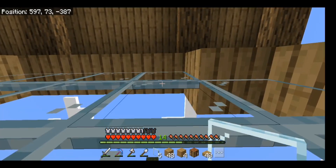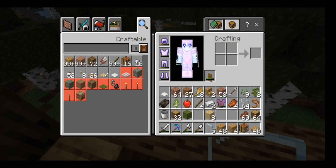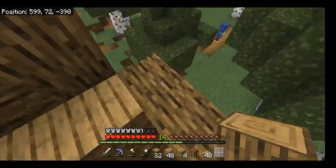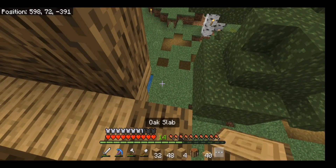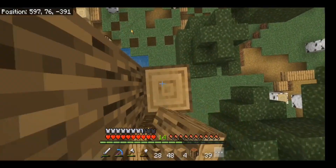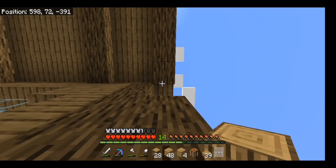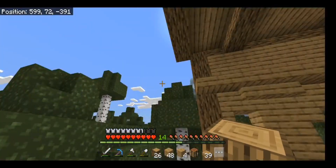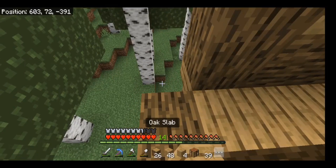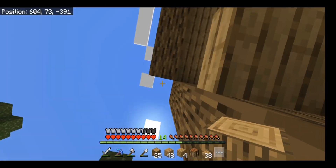Hopefully this window turns out good. We're just going to have a look from the outside, but we need to put some here on the side. Let's put a slab down and just start pillaring up. There's a slab there - jump, there we are. Let's put some more down here.